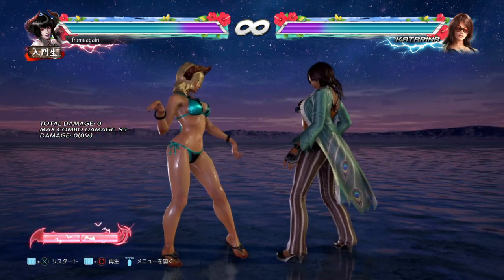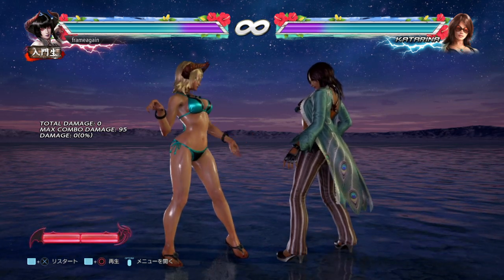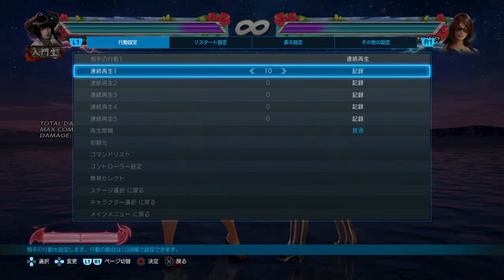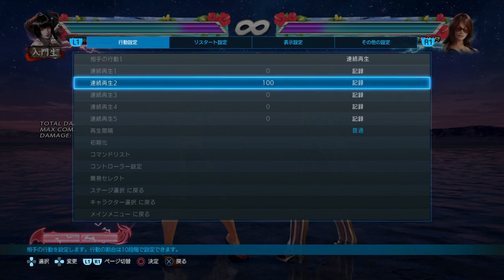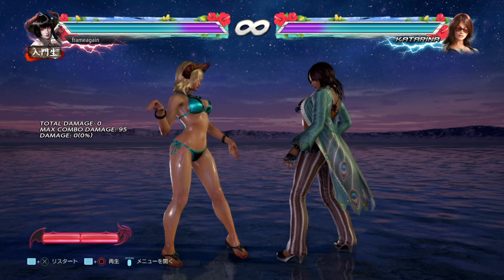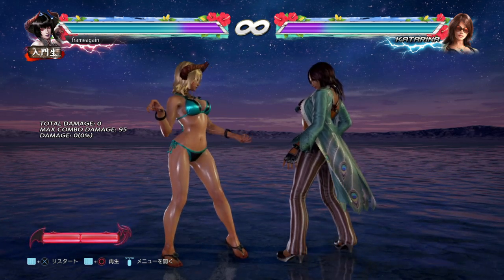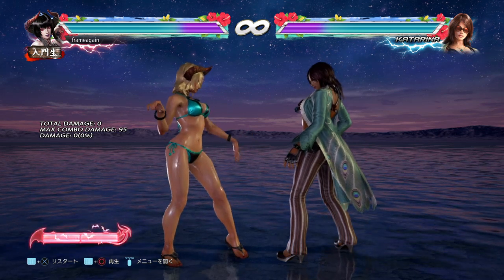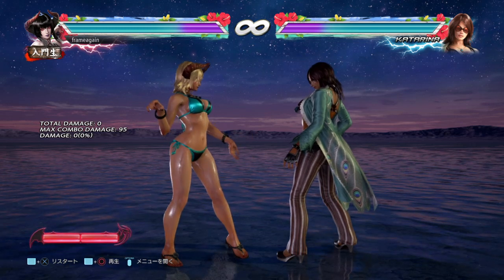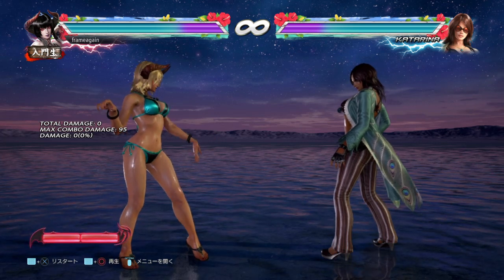Let's move on to how you set up a whiff punish using a step. I'm going to give you some numbers just for the sake of giving you parameters. When I look at my character's move list to find what moves might be good for stepping after, I'm looking for something that is less than minus 5 on block — so plus/minus 0, minus 1, 2, 3, 4, maybe 5. That's usually what I look for, and you can have a lot of success with that.